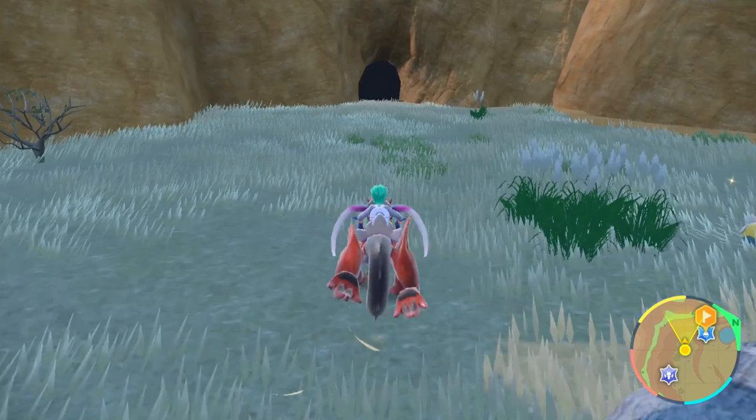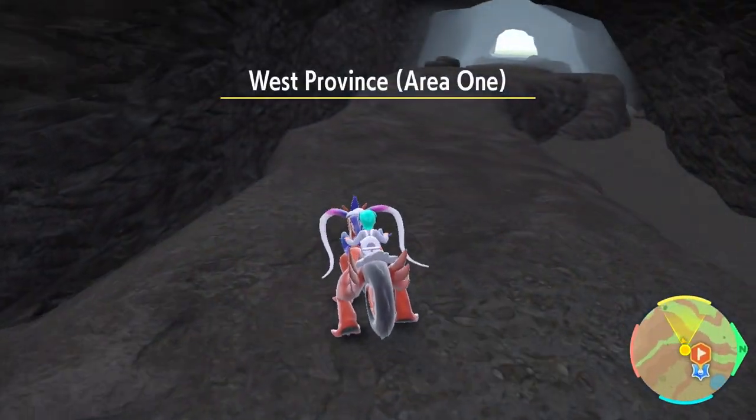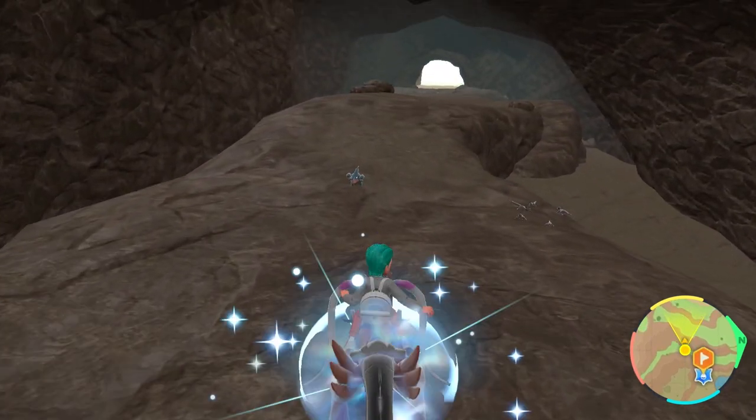The cave system in the back is where you want to go. And here we are — this is the cave system, West Province Area One. In this cave system, you're going to find Gible.